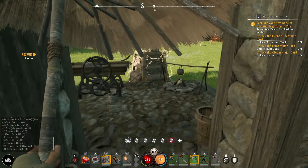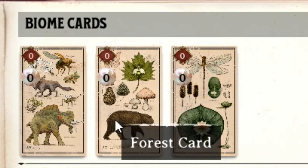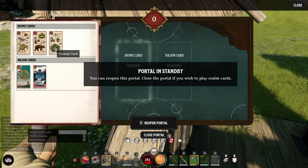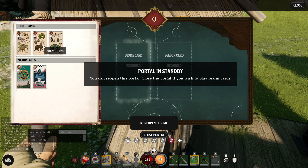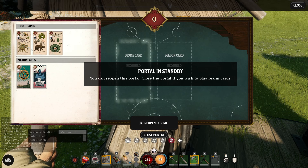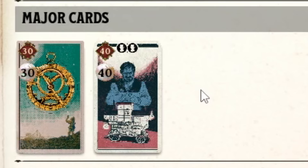The three biome cards I personally have right now are a desert, a forest, and a swamp. These aren't set — these are procedurally generated maps, so you will get a different one every single time you roll a forest, swamp, or desert card. You won't find the exact same POIs in there, and everything will be in different places with different types of POIs. The major cards are augments to that biome, allowing you to further customize that biome — that realm — even farther.